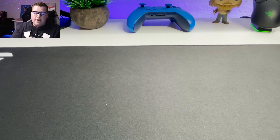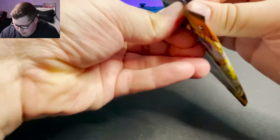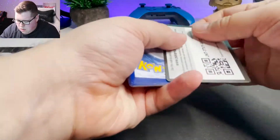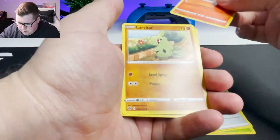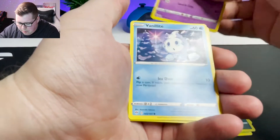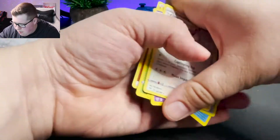Now it is time to open up the 20 Darkness Ablaze Packs. I'm probably going to cruise through these pretty quickly just because I have 20 of them, so I don't want to make this video super long for you guys. But we're just going to crack into it here. Hopefully the card trick is the same for this. Parasect, Energy, Larvitar — there's a lot of Pokemon I just do not know. Another Reverse Holo, some Klink, and a Delcatty. Non-Holographic.